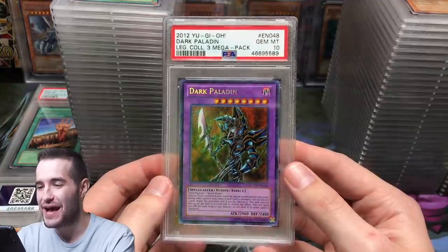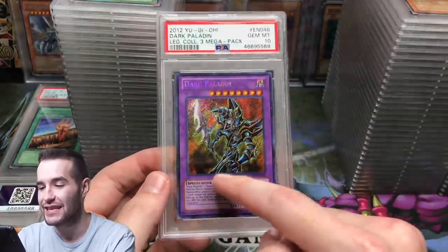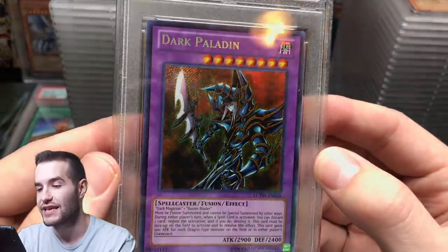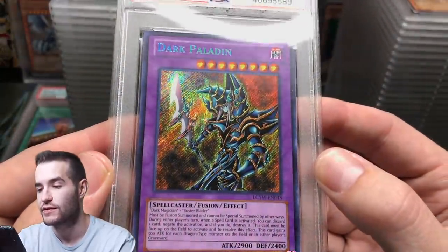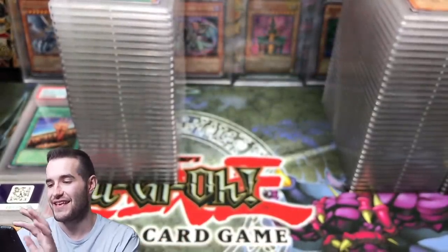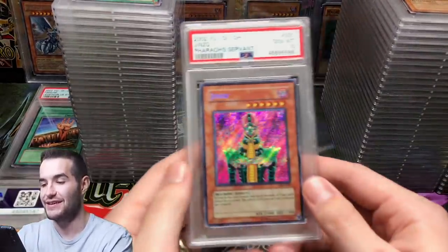Dark Paladin Secret Rare — it's unlimited but the unlimited for Legendary Collection Yugi's World looks insane, even better than the first edition. That is a sweet card.